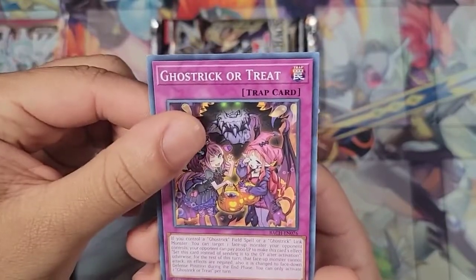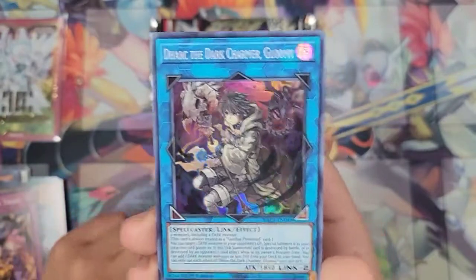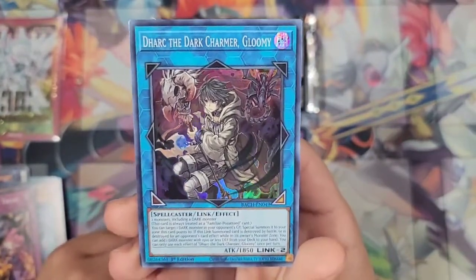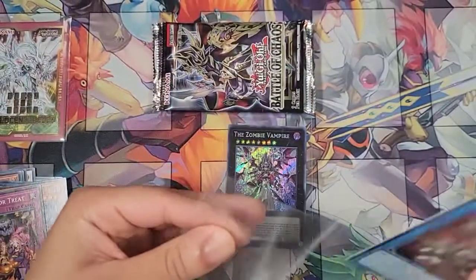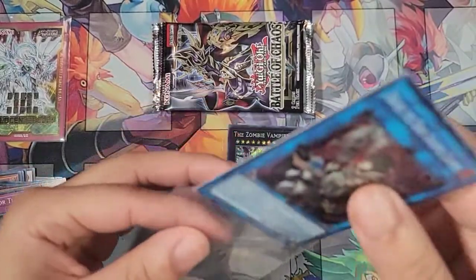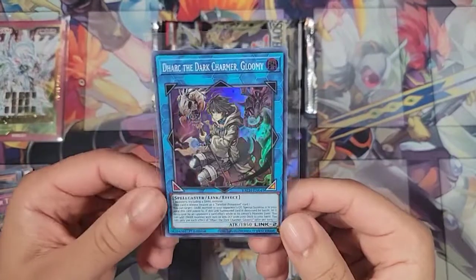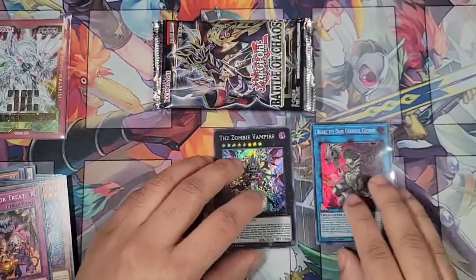We have Ghost Trick or Treat. Oh, awesome — let's go! We got the new Dark Charmer, Gloomy! Really cool. Put that in a sleeve. I think all of them are females, but this one — this is the last one for the dark variant and they made this one a guy.